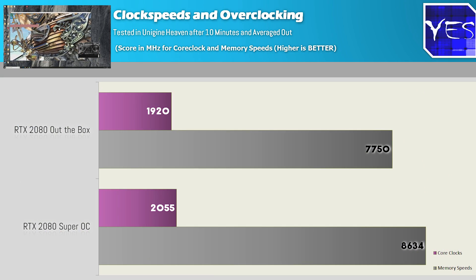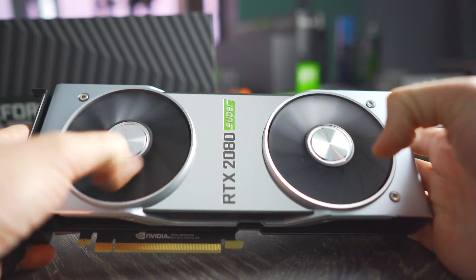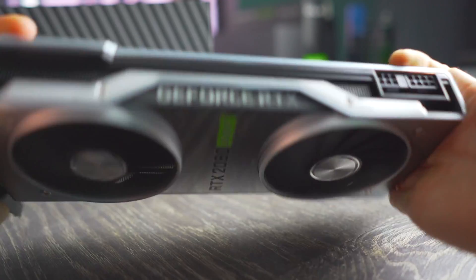Moving back to overclocking, the speeds averaged out at about 2.05 gigahertz. With the 2080 Super, the memory speeds have been overclocked significantly compared to any other RTX graphics card. It's as if they're using binned GDDR6 memory, because even out of the box it's quite fast — faster than the 7,000 megahertz on most RTX cards. When you overclock it, it responds very well with good overclocking performance on that GDDR6 memory.